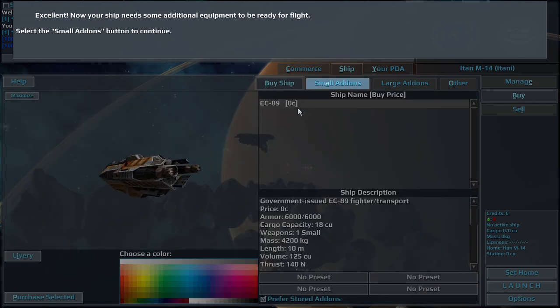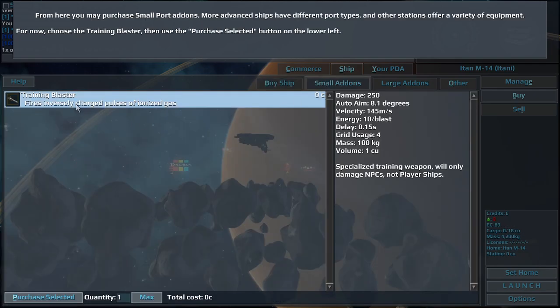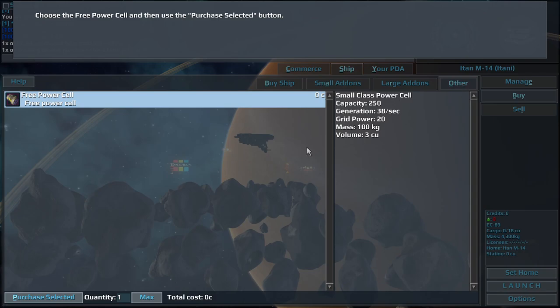Excellent. Now your ship needs some additional equipment to be ready for flight. From here you may purchase small port add-ons. More advanced ships have different port types, and other stations offer a variety of equipment. For now, choose the Training Blaster, then use the Purchase Selected button. Lastly, you need a Power Cell to store energy used by your ship's weapons and jump system. Choose the Free Power Cell and then use the Purchase Selected button.